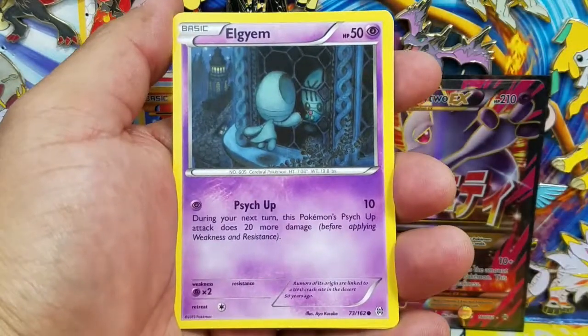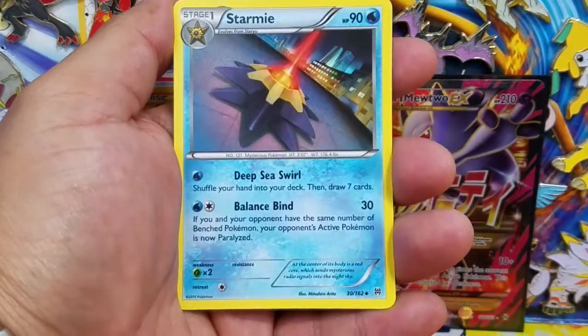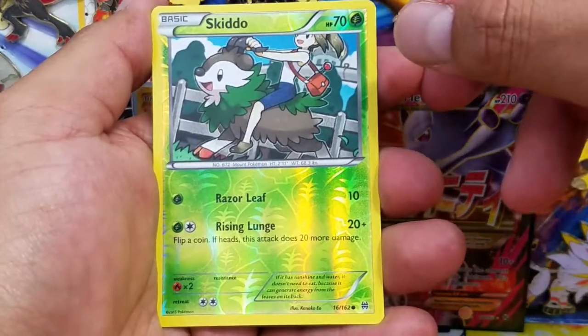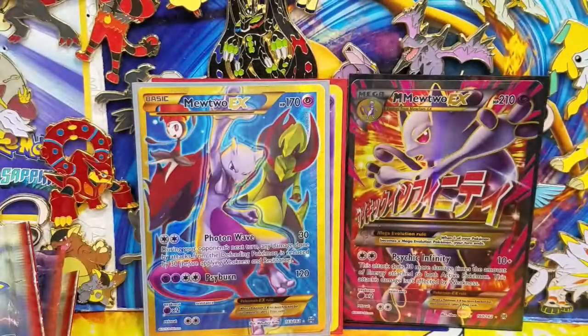Meowth, Ghastly, Litleo, a Pinsir, Starmie, Buddy Buddy Rescue, Skiddo - that's the Reverse Holo Uncommon - common, and a Simipour Regular Rare.